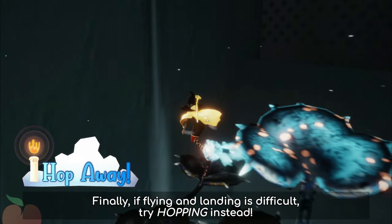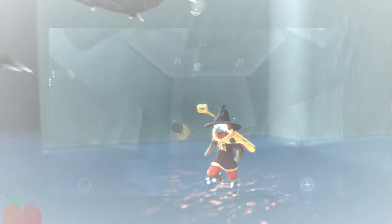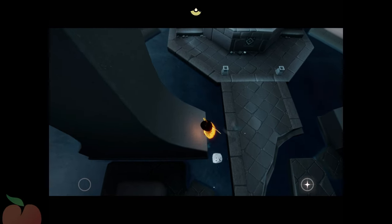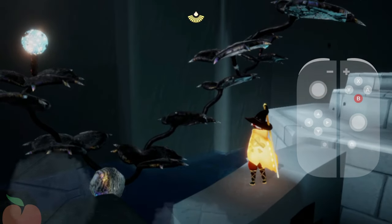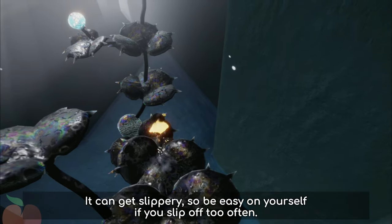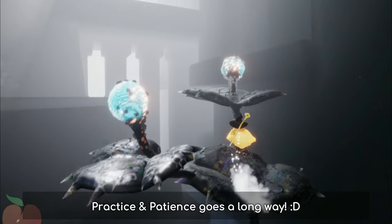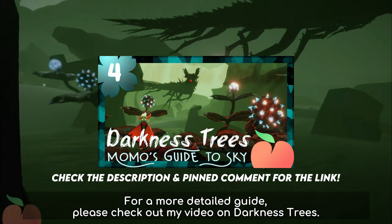Finally, if flying and landing is difficult, try hopping instead. On your iPad or phone, tap on the star icon to hop. On Switch, tap the B button. Try to move slowly when hopping from one leaf to another — it can get slippery, so be easy on yourself if you slip off too often. Practice and patience goes a long way! For a more detailed guide, please check out my video on Darkness Trees.